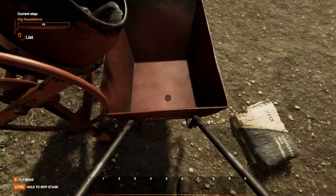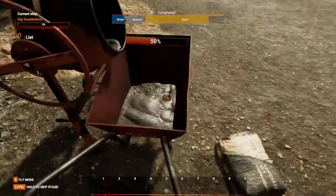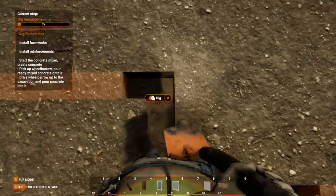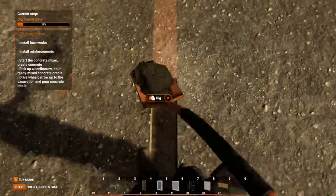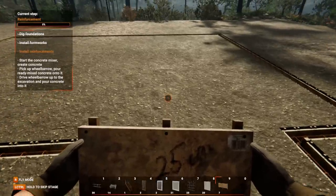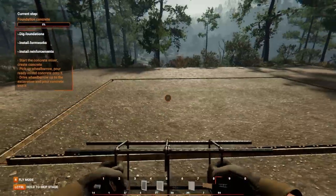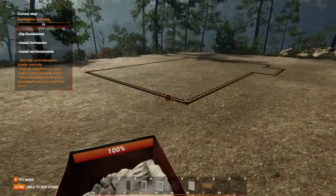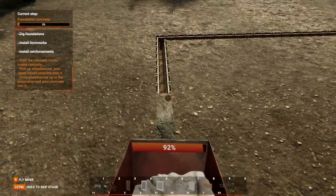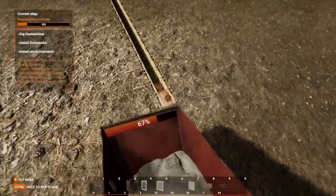And then it dawned on me: put the wheelbarrow here and slowly lower it into the wheelbarrow. And it worked. I had a 50% mixture — I needed more. I found the shovel and started digging my holes around the outline of my house. And just like that, all my frameworks have now been installed. Now for the reinforcements, the next task on our list. Before I knew it, my entire wall had been reinforced. It was late in the afternoon, and I've already made so many mistakes. But finally I had actual concrete — I went over and poured it, and it actually worked. We were finally making progress towards building our dream home.